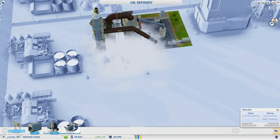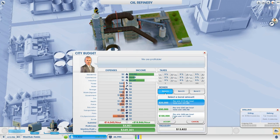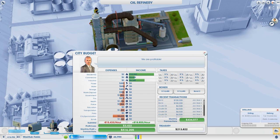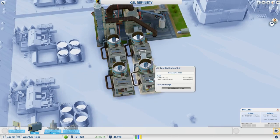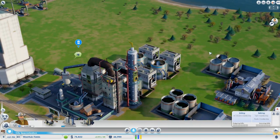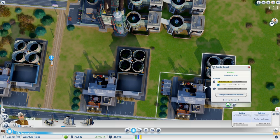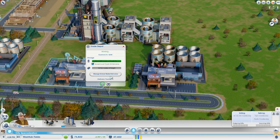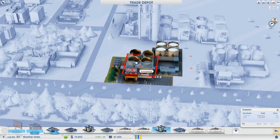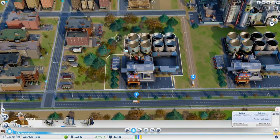Instead we're going to add as many fuel distillation units as I can afford — let's take out a loan. Now we have four fuel distillation units. So we're going to start adding fuel distillation lots to the trade depots as well. You want to do this to each one to maximize your output, and this way we have plenty that's being transported out.